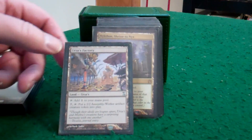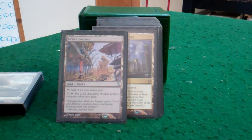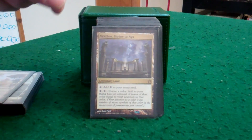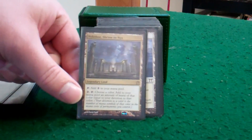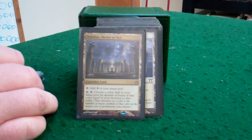Here's Mishra's Factory to help produce 2/2 assembly workers, which are artifacts as well. That helps keep creatures on the board when I need it. And then we have Nykthos. This here is a workhorse — I can tap and add like 8 mana to my mana pool real easy, so I can dump out my hand if need be.